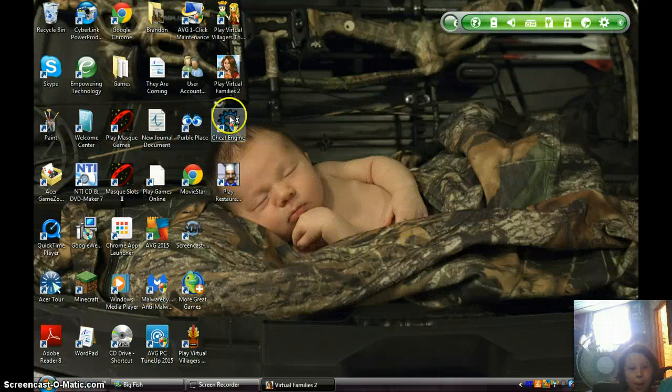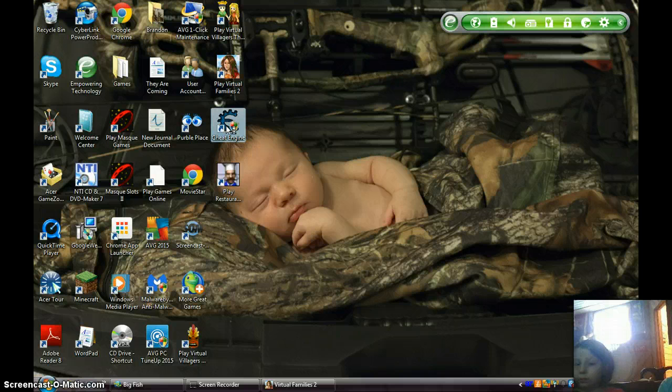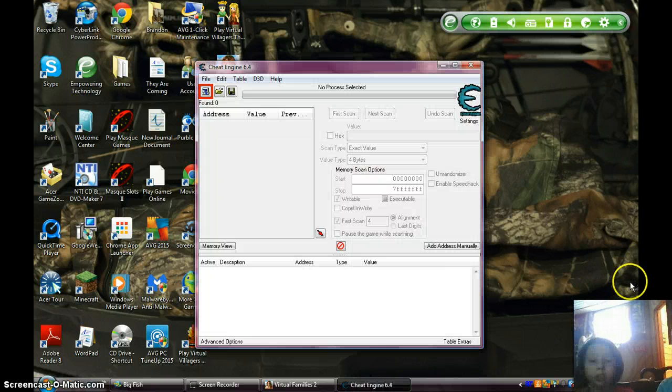Now you're going to want to download the Cheat Engine. I have 6.4, which is the most updated one. You're going to want to keep Virtual Families 2 on the screen. Keep Virtual Families 2 up. Now click right here — that's a little computer thing.